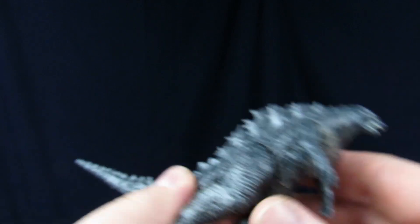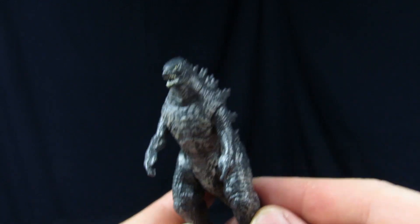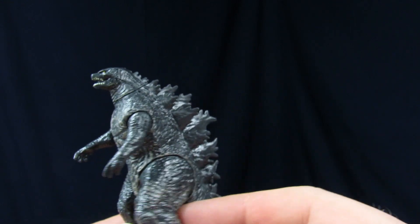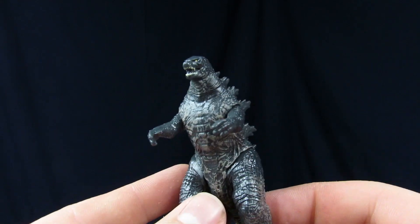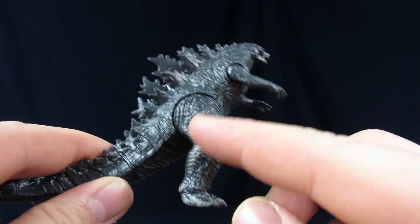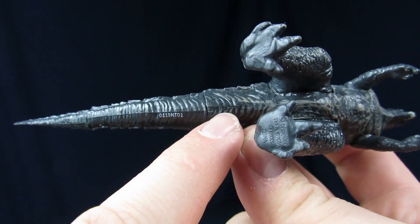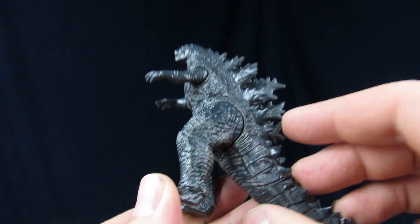You can actually rotate the head on this one — mind blown — so it's already better than the large one. You also don't get the screw holes. My only problem is if you buy these battle packs you get all the monsters and they scale well, but if you get the middle set you only get Rodan and King Ghidorah and then a giant Godzilla, so nothing really works together outside of these smaller ones.